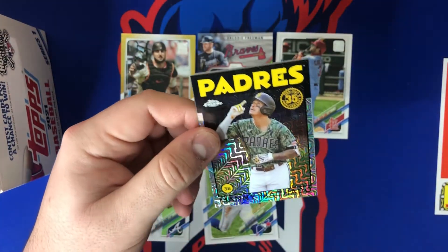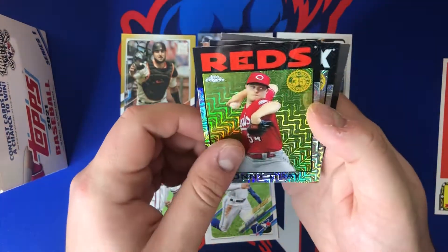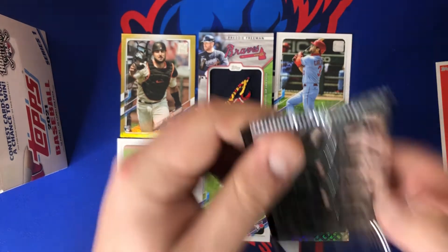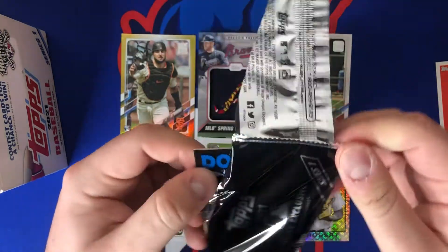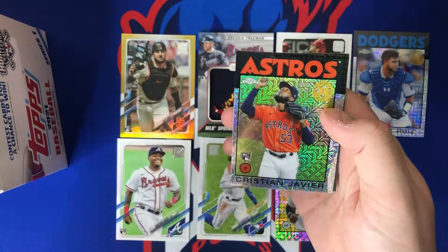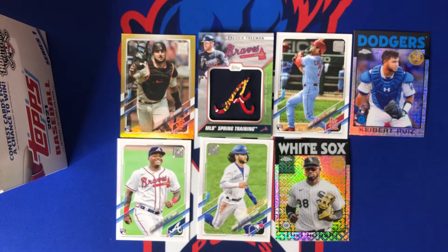Starting the silver packs with a nice Manny Machado — really like that camo uni. Jack Flaherty, Sonny Gray, Luis Robert mojo — really like that one, second year 35th anniversary mojo. Hopefully we can get a parallel or a rookie, maybe even an extra auto from the silver pack. And there's a rookie — Keibert Ruiz of the Dodgers, really like that one. Spencer Howard is another rookie, Christian Javier, and we end with Roberto Clemente. Those were our two silver packs.